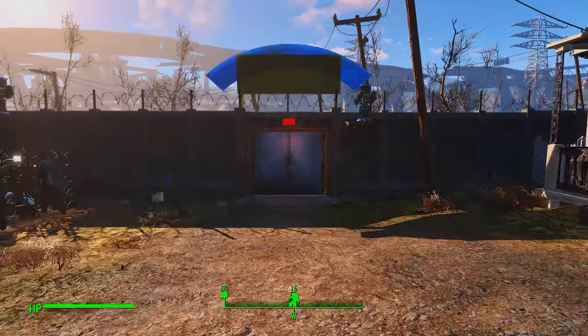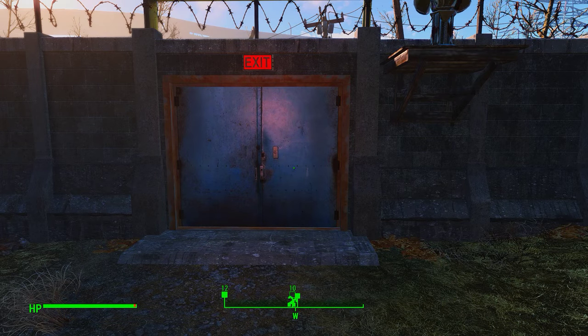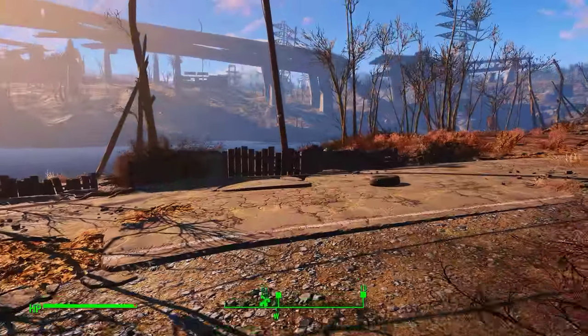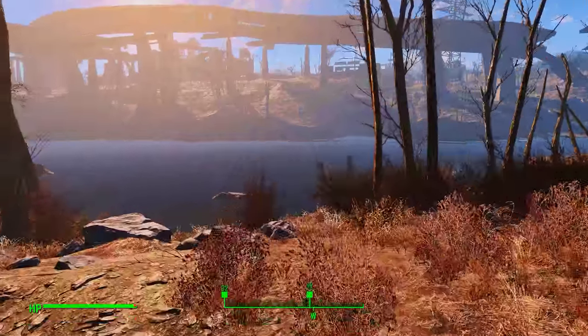At this point, if you have power armor on I would suggest taking it off and leaving it here in Covenant. Don't leave your fusion core in the armor — as long as you take the fusion core out settlers won't grab your armor. If your power armor suddenly disappears from the spot you've left it in a settlement, it's usually because you left the fusion core in and settlers will grab it and move it on you.